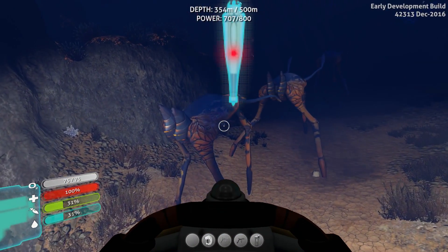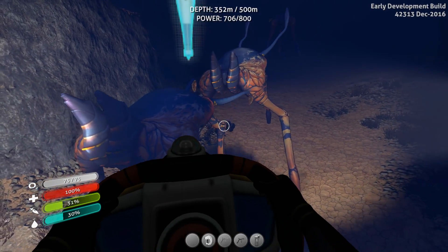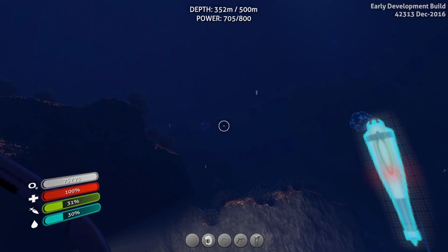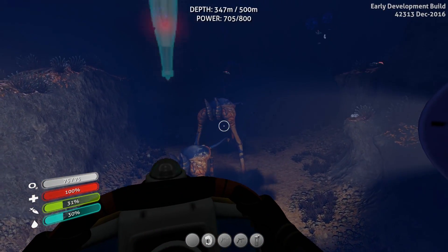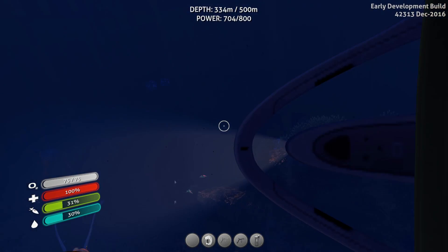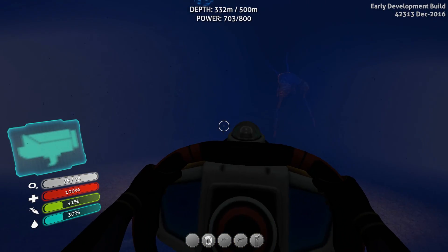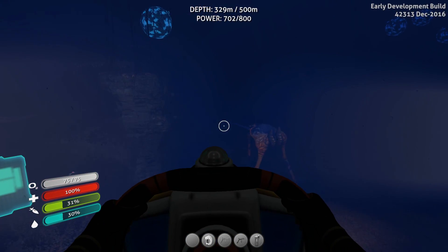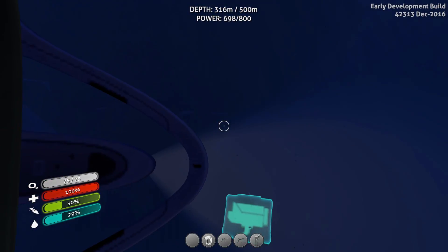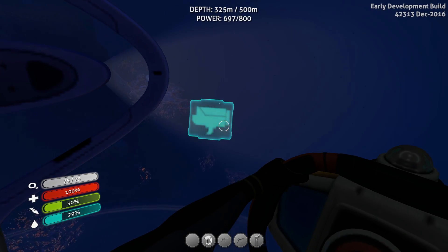I'm about to go through a little cave here with the Cyclops — this is extremely dumb. Oh, I shouldn't be doing this. Please don't get stuck. Okay, I can back it out — don't go through there, go above it. What are these things? I hit my horn. What are you guys? I'm going to touch one with my... please don't break my Cyclops. I just want to hit you. I have never seen these before. They sound absolutely terrifying. We're just going to go around them — maybe they'll lead me to the moon pool.